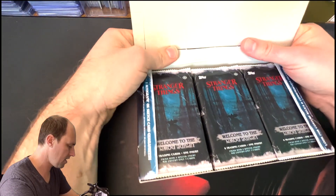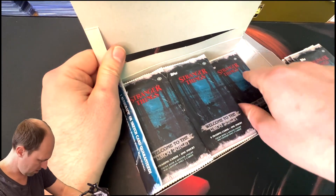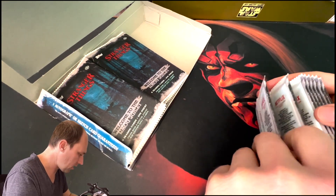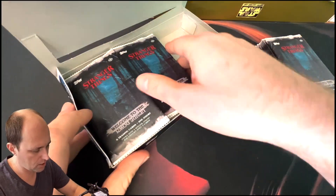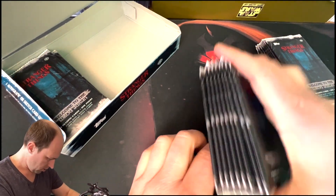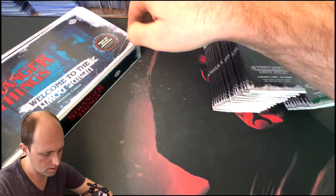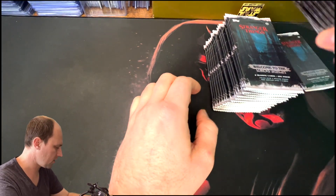Let's dive right in. I don't know if these are mapped out or anything, but there's a good chance there's going to be like a thicker one — this clearly has a patch, or something thicker, maybe a relic card. They have some interesting relics. Couldn't hurt to find a sketch either. I pulled a really great sketch that I did end up giving to Kevin, who is a major Stranger Things collector.